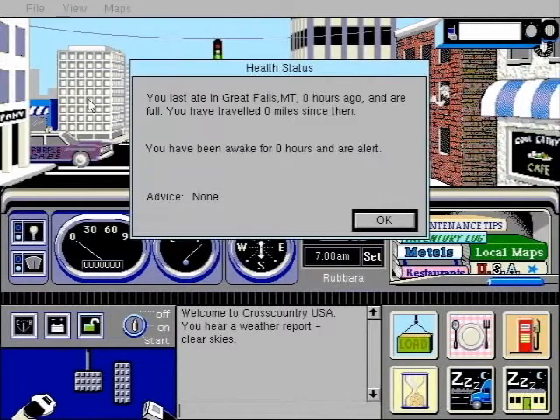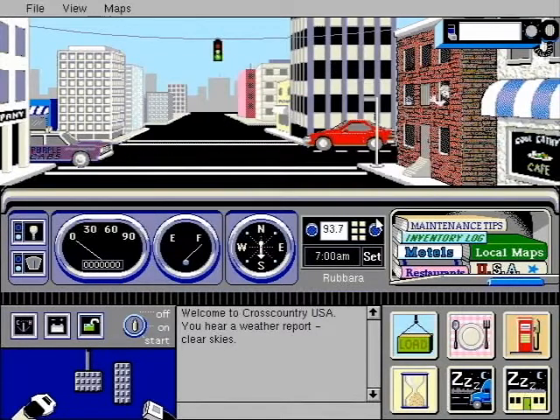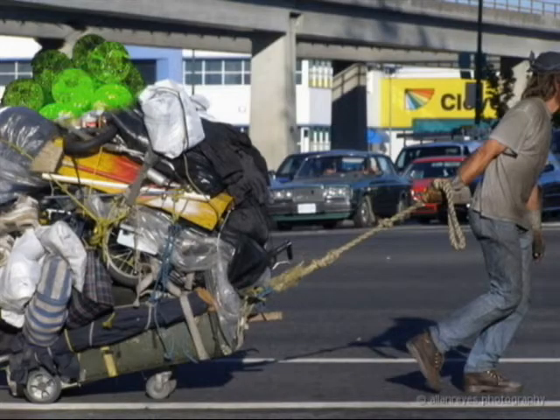It also has a sister game that came out first called Cross Country Canada. So in the 1988 version, you would type into a command line: 'Start Truck.' In this version, you click on the graphic. And make sure you lock your vehicle, or else you might get robbed. No trucker wants to have their load of uranium stolen by some bum with a cart. And yes, uranium is a commodity in the game, and yes it does get stolen.